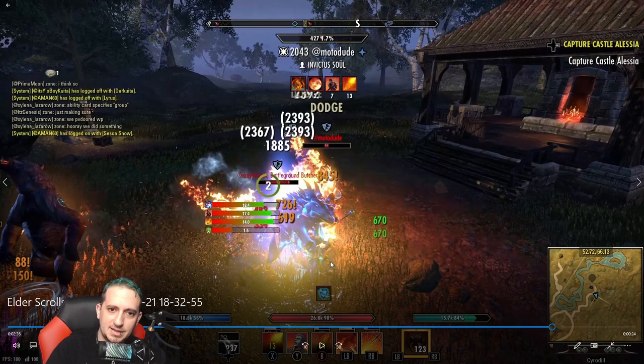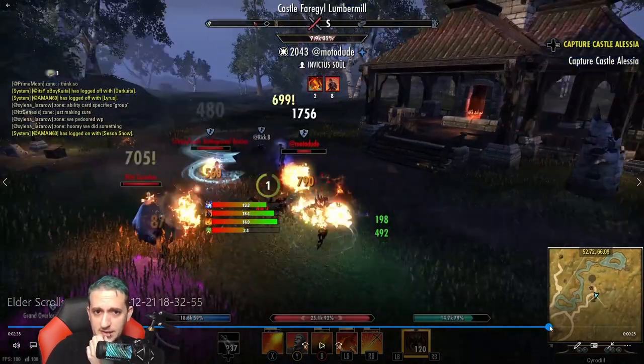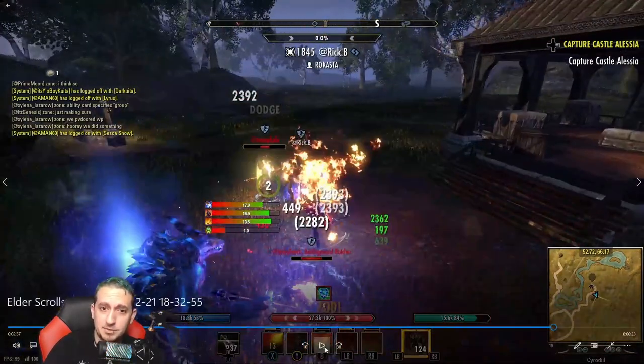I apply Flames of Oblivion first — the very first thing I like to do — because it can hit three people at once and has a very high chance to apply the burning status effect. With one Charged enchantment it has a 50% chance to apply burning, and can hit up to three people. With Wings you also have a 50% chance to apply the burning status effect when it hits you. Wings costs me about 3,250 to cast, and if I'm 1vX-ing against 10 to 15 people, burning is applied to roughly half of them — that's potentially 6,000 to 7,000 magicka returned, more than the cost of the ability itself.